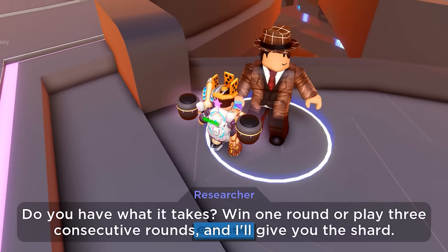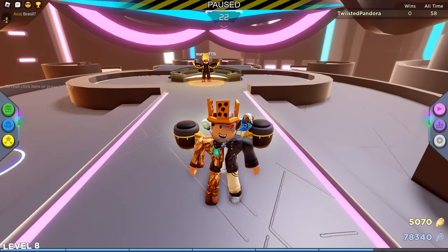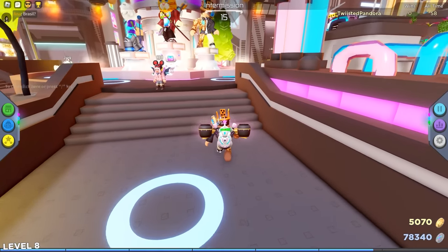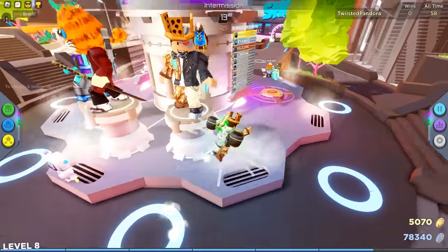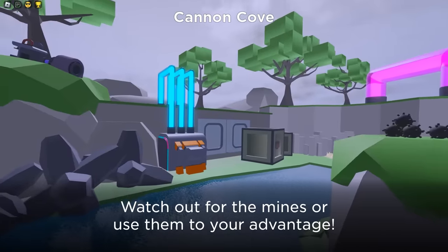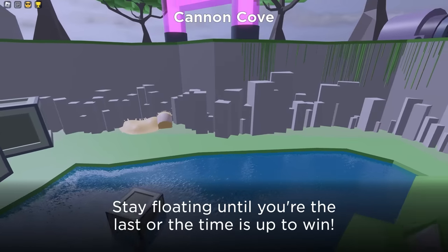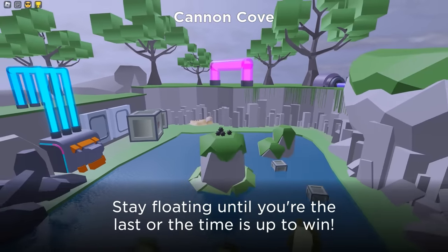Win one round or play three consecutive rounds, and he'll give you the shard. Play three games or just win one. Make sure to choose one of the games you're comfortable winning so that you can finish this even quicker. I'm going to go Cannon Cove. For this step, I also recommend joining a small server so that maybe there's like two or three people you have to fight and you can win really easily instead of playing three games.